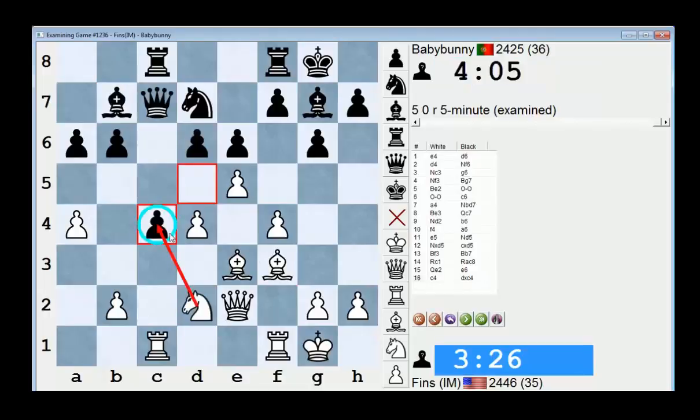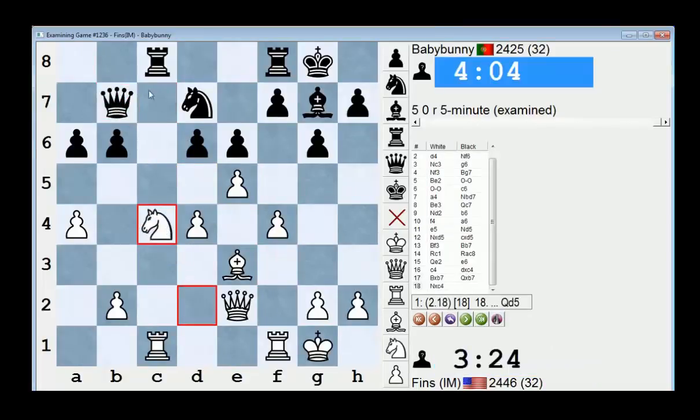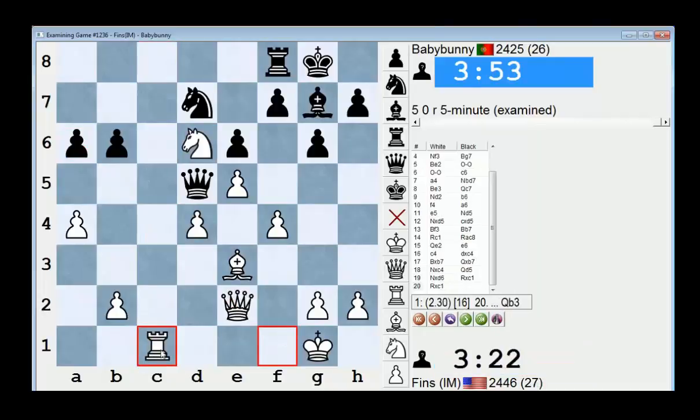So I think I erred slightly by playing knight takes c4 first. The engine says: trade and then take, then queen d5, then take — huge edge, winning advantage if I play it right. Also his a6 pawn is weak now and I'm about to get full control over the c file. Good stuff.